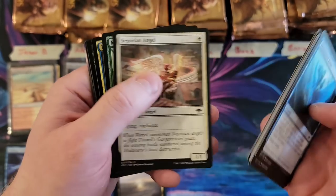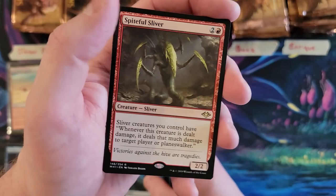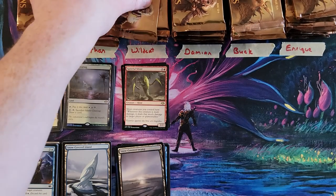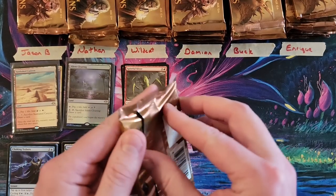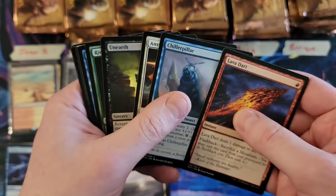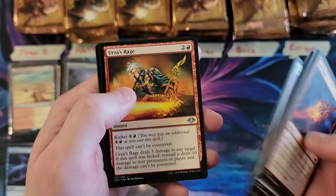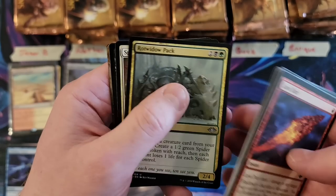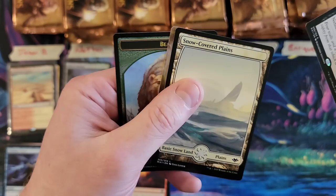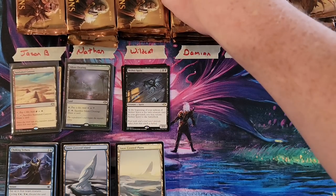Pack number two: Matron and the Spiteful Sliver. And pack number three: Lava Dart, Arcum's Astrolabe — which sounds really dirty — Urza's Rage, Splice your skill, and another spirit. Fortunately Wildcat, not a particularly good start here, but still got three more packs.